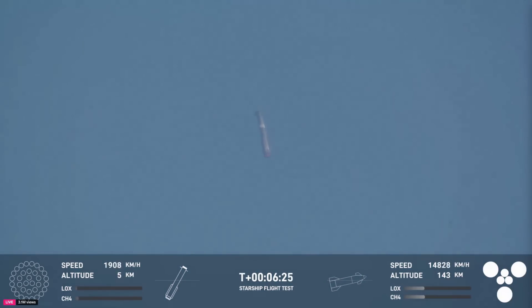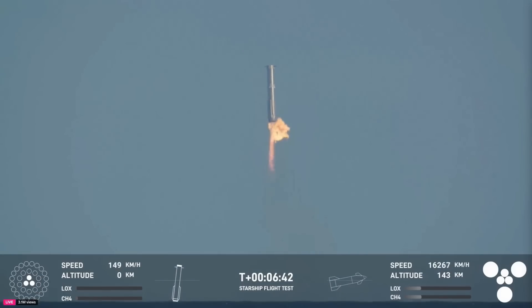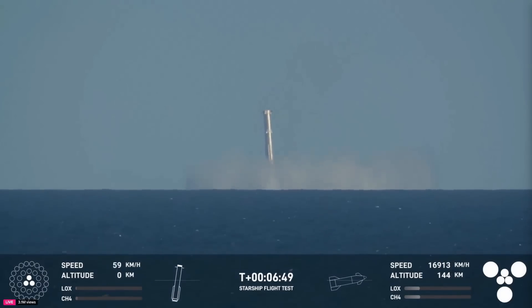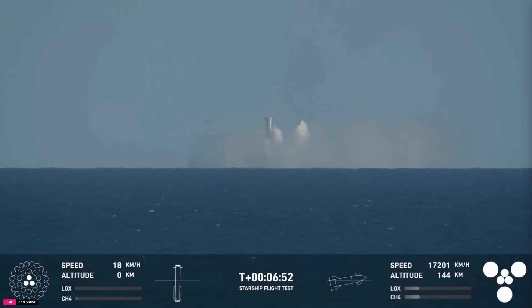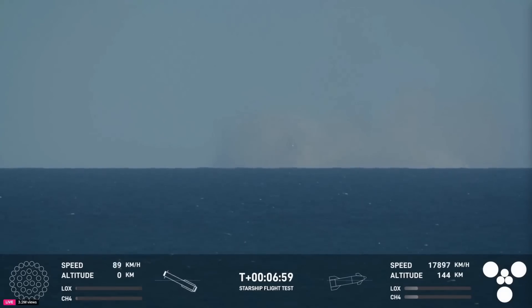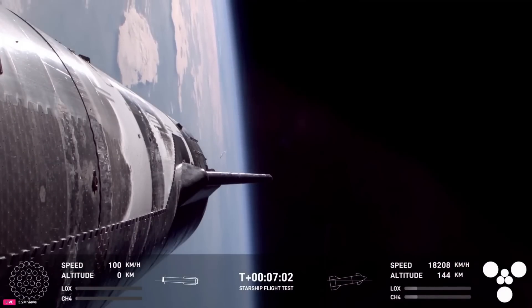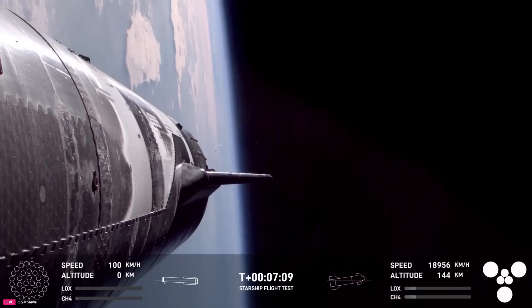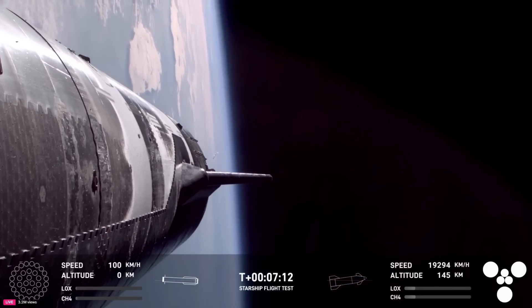Watching it come down for a soft splashdown off the Gulf Coast of Texas. We can see it re-entering. There are four hypersonic grid fins. The landing burn has begun on the Super Heavy booster — 13 engines lit, now down to three, just as we expected. What an incredible view of splashdown. We'd like to confirm a water landing once again for the Super Heavy booster. Congrats to the SpaceX team for making that milestone.